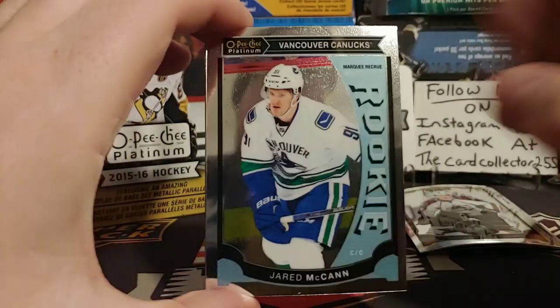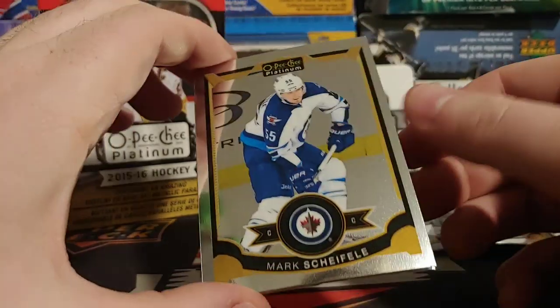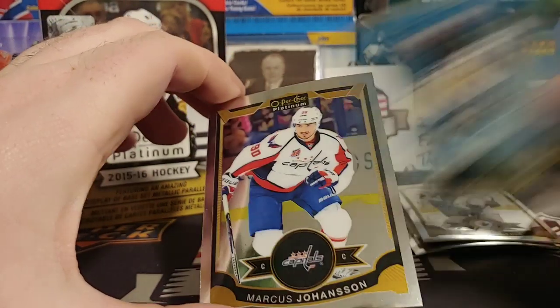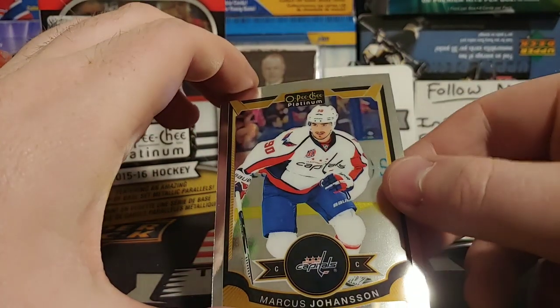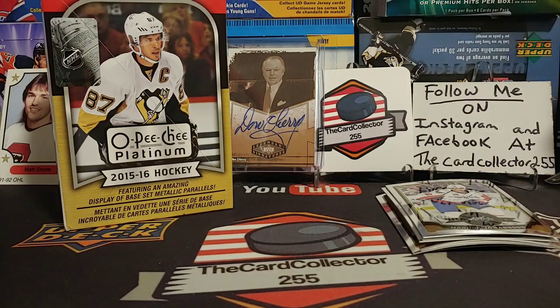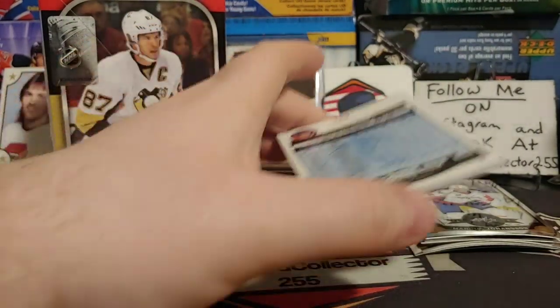Second pack: we got a Jared McCann — nothing crazy — a Mark Scheifele, a Phil Kessel retro, and a Marcus Johansson. Already two packs in and we're not doing very good. I'm hoping to pull at least an Eichel, or an auto — very slim, but we'll see.